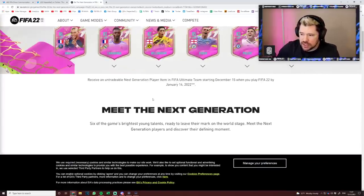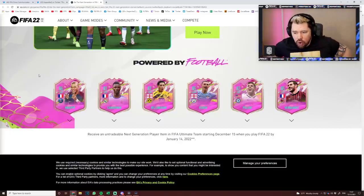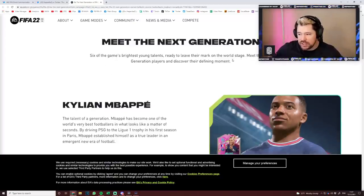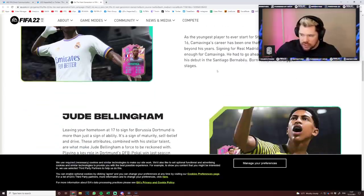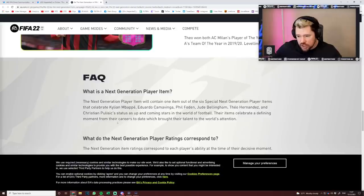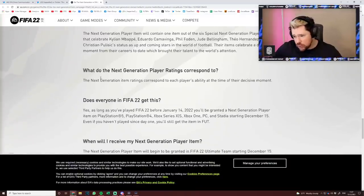These next gen players have been released and everyone will get one — all you have to do is log on to FIFA. Here's what EA say: 'Six of the game's brightest young talents, ready to leave their mark on the world stage. Meet the next generation players and discover their defining moment.' The next gen player item will contain one item out of the six special next generation player items celebrating Mbappe, Kamavinga, Foden, Bellingham, Hernandez, and Pulisic. The ratings correspond to each player's ability at the time of their decisive moment.